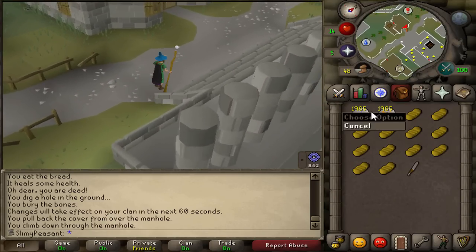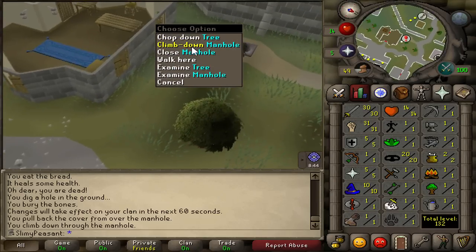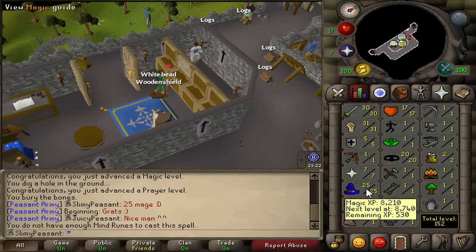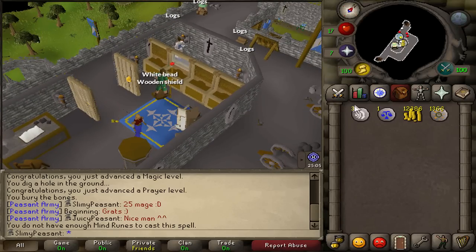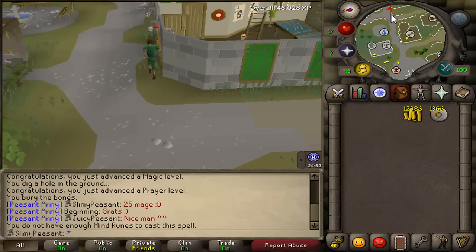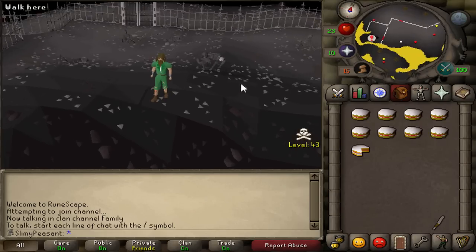Right now we're heading off to the moss giants so I can use up my runes, get some magic XP, and go from there. The goal is to hit level 25 magic. It doesn't matter if I run out of runes and don't make it, because I've got some money in the bank and can go back to the mage arena and buy more. Just managed to hit 25 magic at the moss giants! The moss giants also drop law runes — that's how I managed to teleport, pretty good.